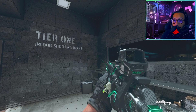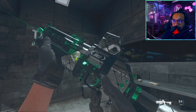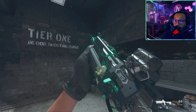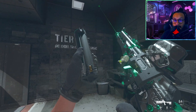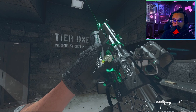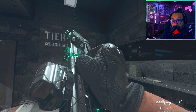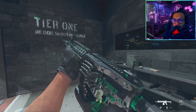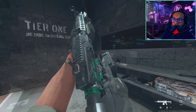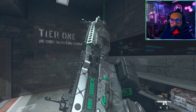All right, here we go — here is a weapon inspect on both of these blueprints. Whoa, look at that — it shines really nicely when the light hits it. That's a really nice looking blueprint. And here is the 556 Icarus blueprint as well — nice shine to it.